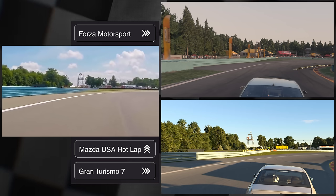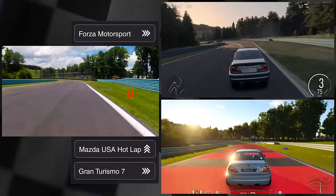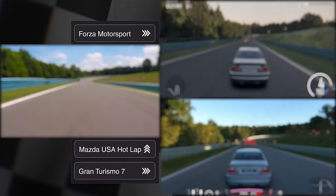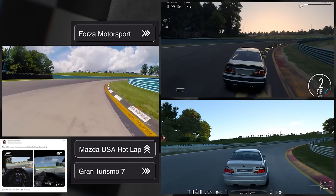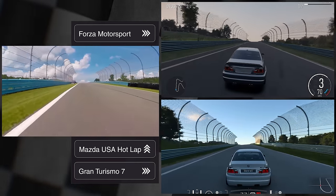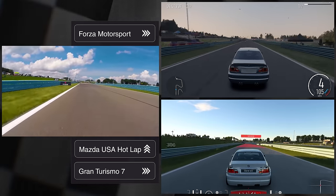Forza has more trackside detail in some instances, but is it actually correct? In reality, you should be able to see through those trees as you can on the real track. The corner with the hill is also more detailed in Forza but presented more realistically in GT. Ultimately, these are nitpicks — both games look absolutely stunning, and both developers did a tremendous job here.